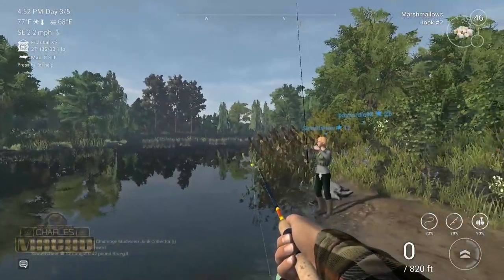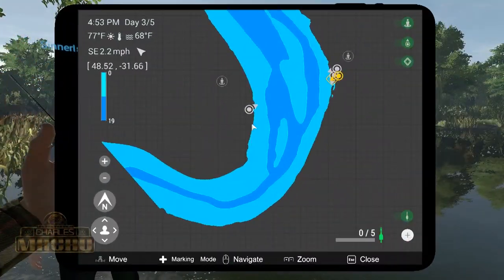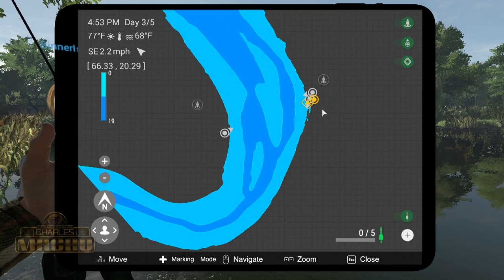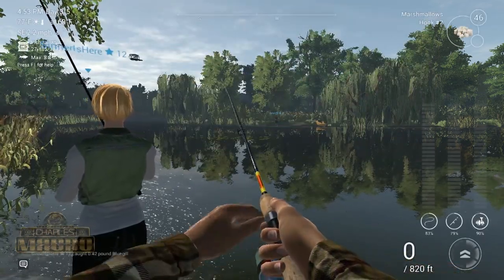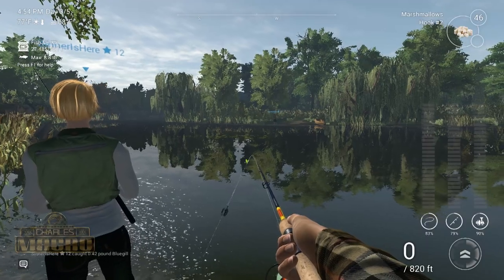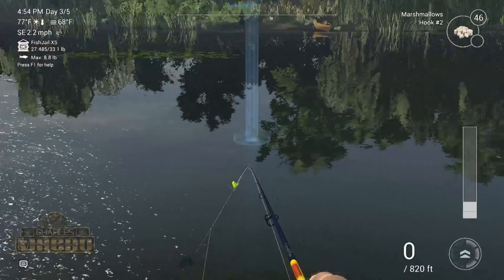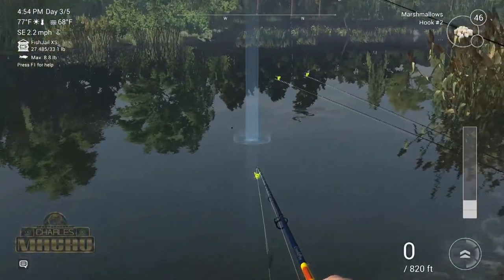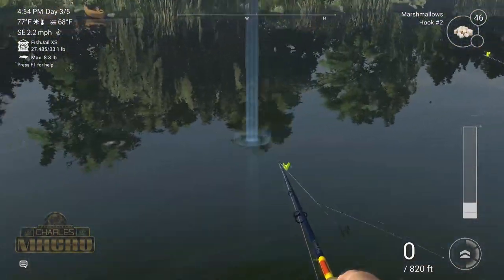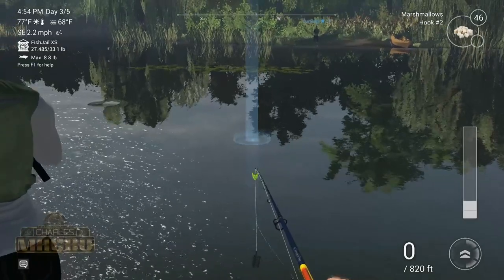We got some guys right here fishing and they've been catching some big fish as well. If you come here, this is where you start out. If you look on the map, this is that first little place they suggest you start on this side. You want to cast in the direction of these leaves — anywhere along here is deep. You can see how they have their float rods set up right here, very close to the shoreline but it's a very deep area. There are also deep areas on the other side.